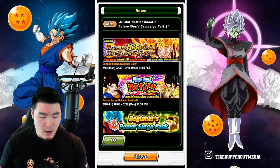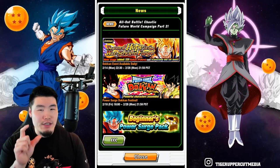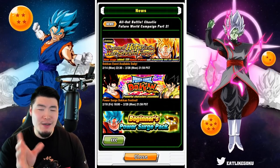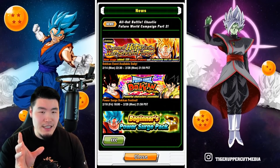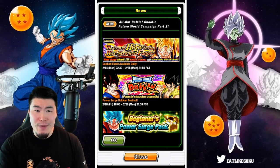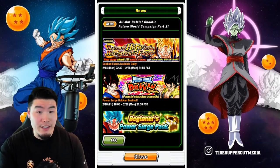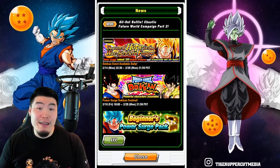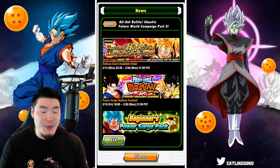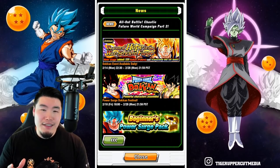This is Power Surge Dokkan Festival, which is interesting. I saw the Power Surge ticket in the data download and wasn't sure what it was for. But seeing this now, I'm guessing there's going to be a special banner featuring what looks like the 5th Anniversary LRs — the Vegito and the Gogeta — and maybe some other Dokkan Fest LRs and TURs. This is completely out of the blue, unless I missed something, like a news release.